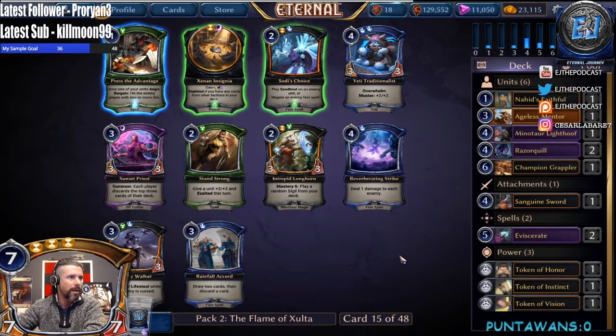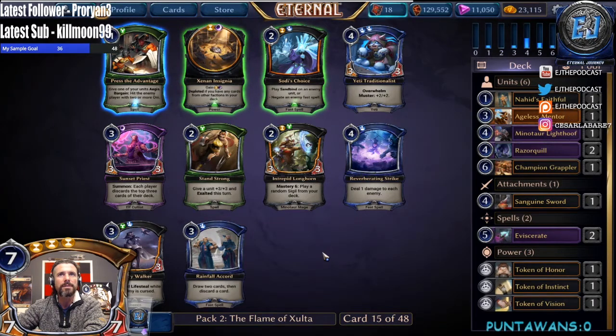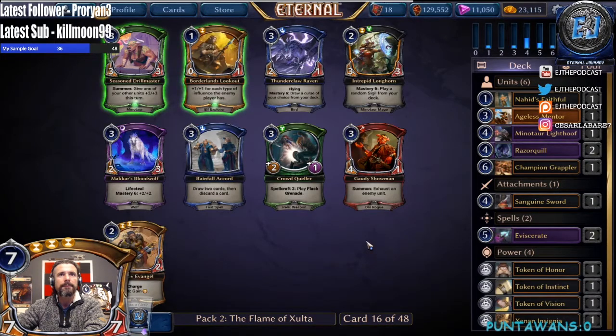All right, here we have Intrepid Longhorn but we didn't see that much justice in pack one. We also have a Xenon Insignia — I like that it lets us facilitate our fixing right now, even over Sunset Priest. So we'll take the Insignia here. Oh man, the Intrepid Longhorn and a Seasoned Drill Master — that's starting to let me know that we might be seeing a lot. I actually want to take all three of these cards, that's a little rough. Good night Iratius, thank you so much again for the raid.